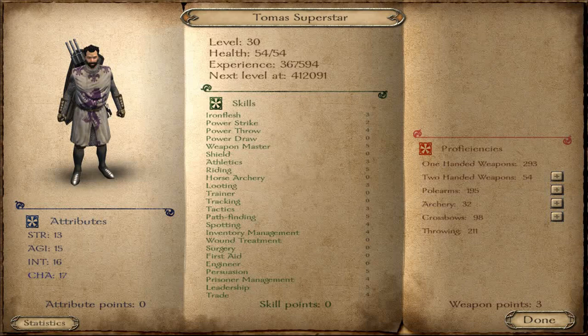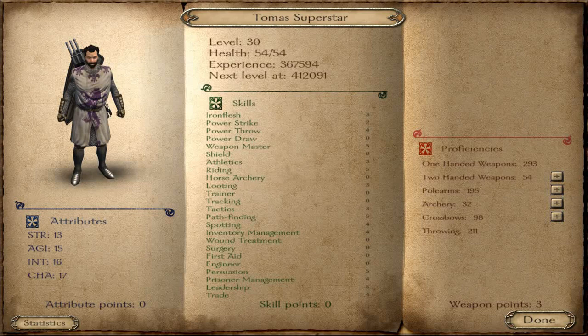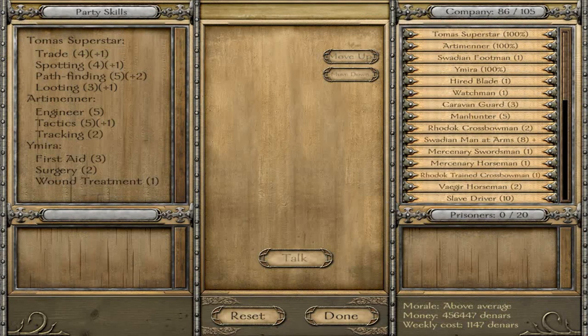The next tip is party skills and companions. The best advice is to concentrate on a few of your own skills — the best ones given to you at the beginning of the game — and keep the others at zero. For example, my pathfinding and spotting are at a high level, but surgery, first aid, and engineering are at zero. This is because of one reason: companions.